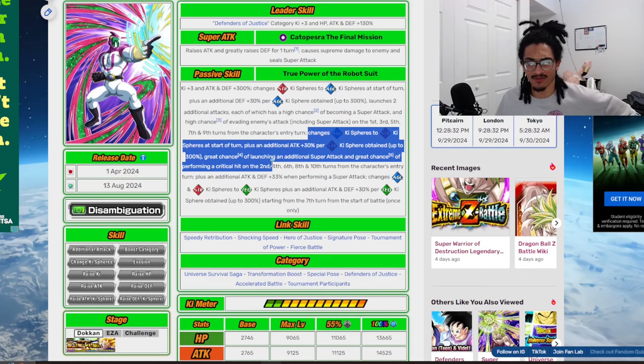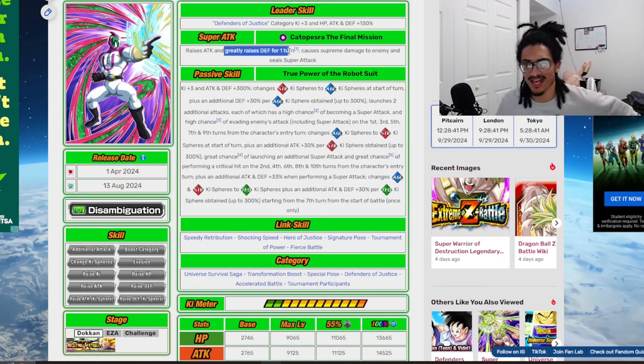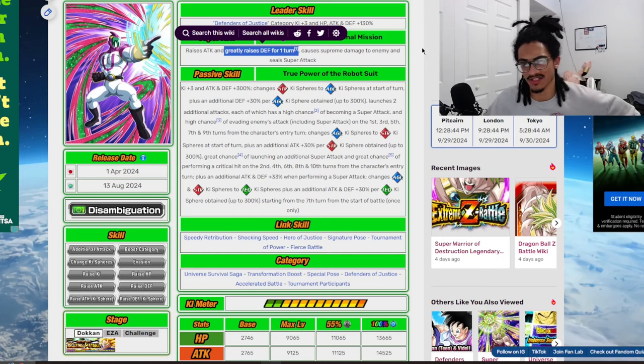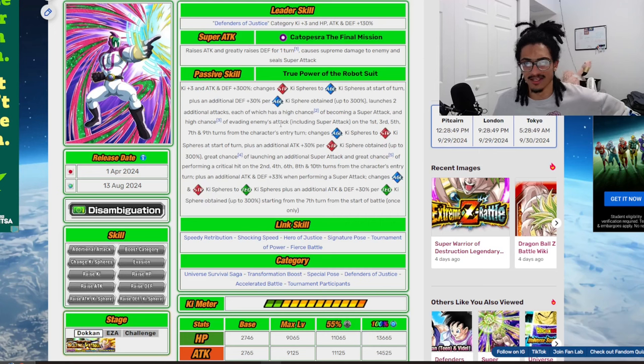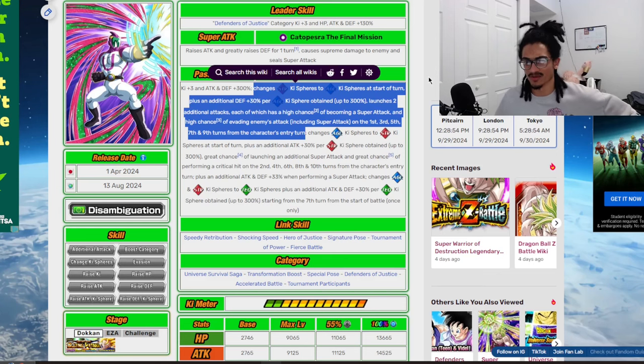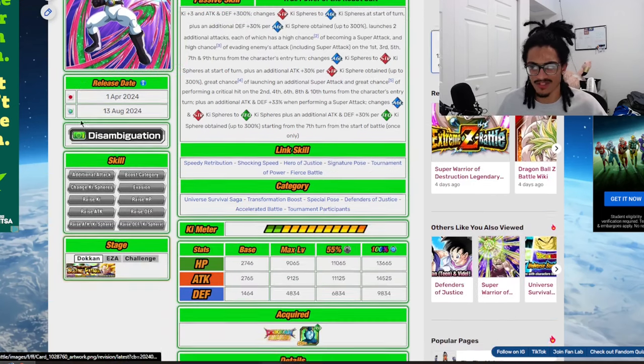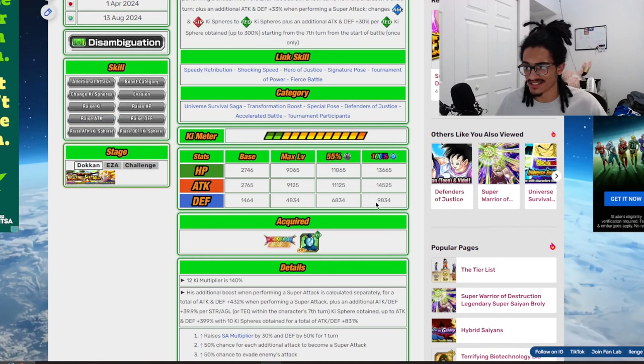Him not having a defensive ability to fall back on for his even number turns is just not great. It is nice that he has a solid super attack effect — 30% attack and 50% defense for one turn, plus sealing — you could seal the boss. But yeah, he's easily better on odd turns: defense per key up to a certain amount, two additional super attack chances, and a 50% chance to dodge.